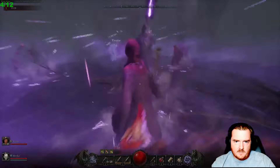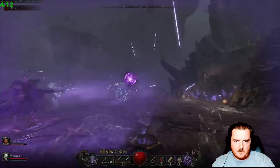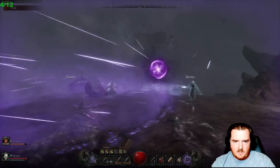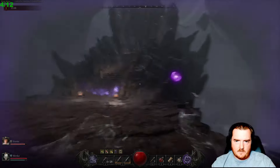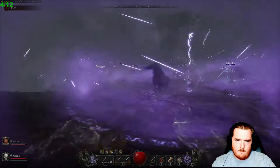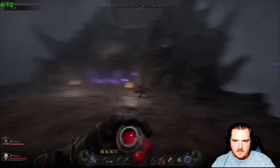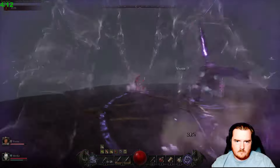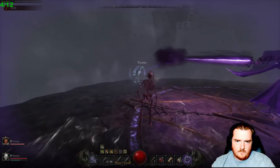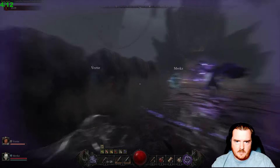He summons different adds throughout the fight. There are orbs that will home onto you — you have to block those by dragging them into an add, dragging them into the boss, or using a Stone Shaper flask to break the orb. When the boss has an orb on him, use Stone Shaper and it pops the orb.